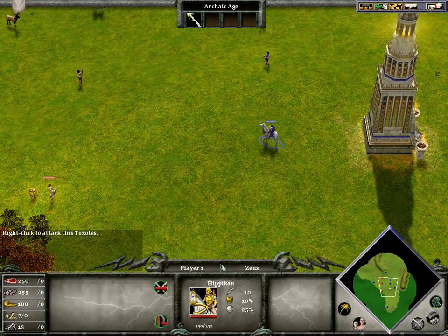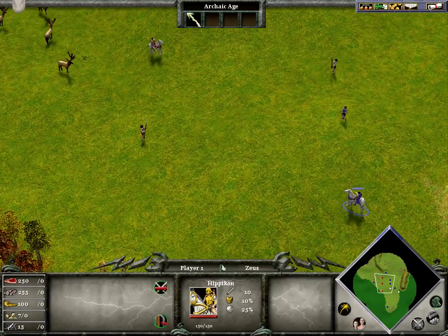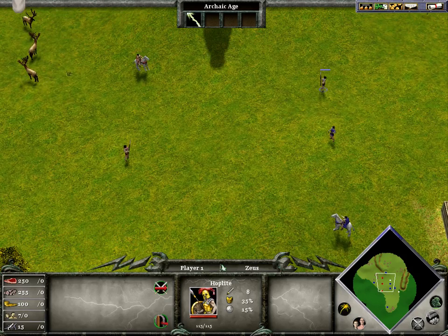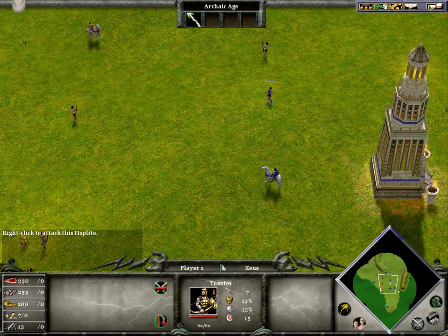Horses are good against archers. Foot soldiers counter horses. And archers counter hand-attack units.